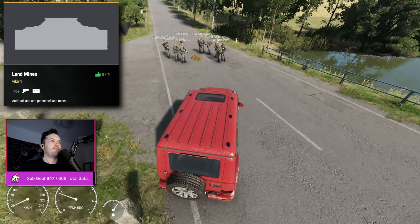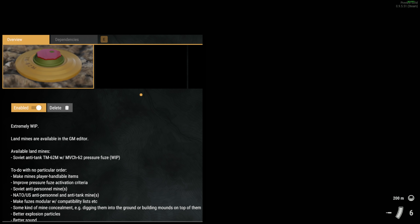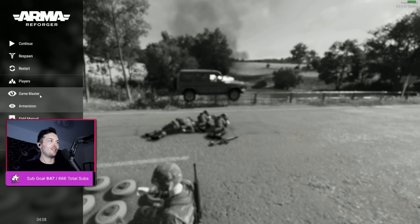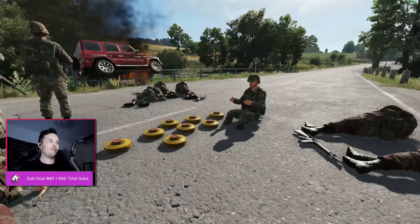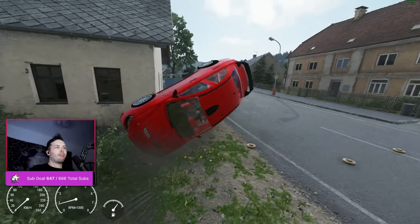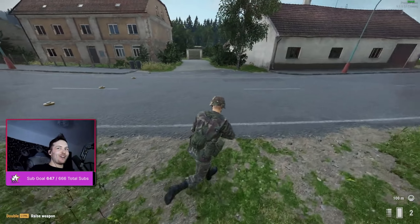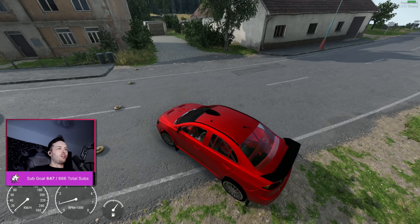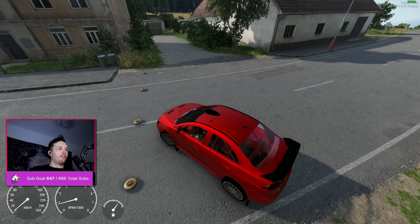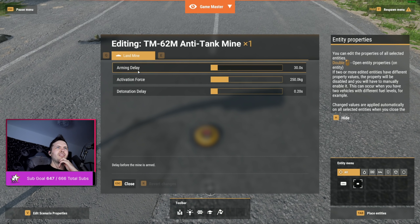Next up are landmines, which were so much fun to play with. At first I thought, because of the long list of things the mod creator wanted to add, that this wasn't going to be operational at all. When I first tried it I literally couldn't get it to blow up, but after playing with it a bit more I did manage to get it to work — and it works! The cool thing is simply that there aren't landmines in the game. If you double-click on the mine you can change things like the amount of weight needed to activate it, the activation time, and one more parameter.